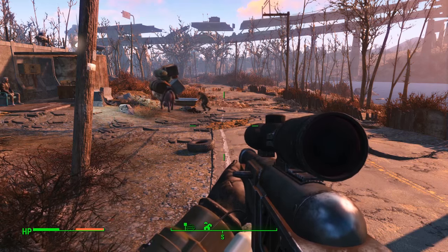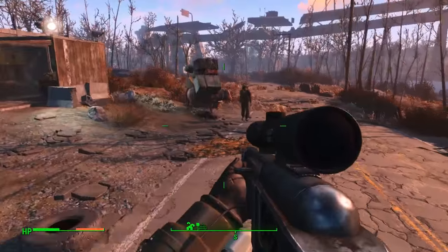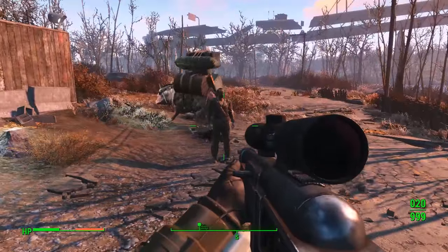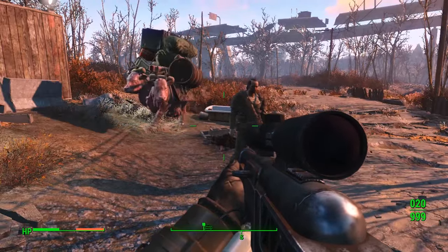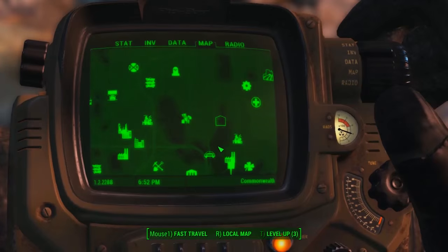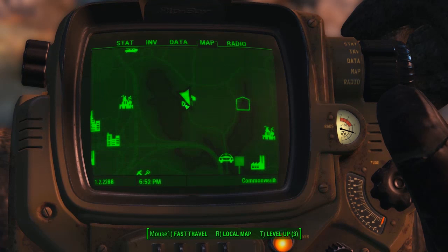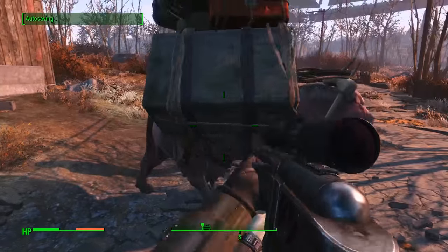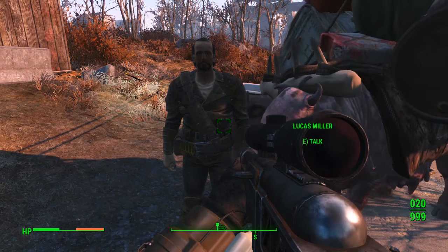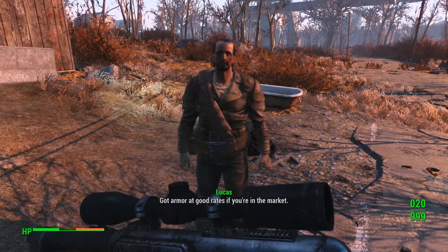Welcome back to another unique rare apparel guide for Fallout 4. I've just run across a guy called Lucas Miller - one of these wasteland wanderers that trade stuff with you. I found him outside the Covenant, right here on the map. If he's anything like the other wasteland wanderers he won't be here all the time, so you will have to hunt him down. He is an apparel guy and I've discovered a new range of apparel I haven't seen before, so let's talk to him and get him to show us his inventory.